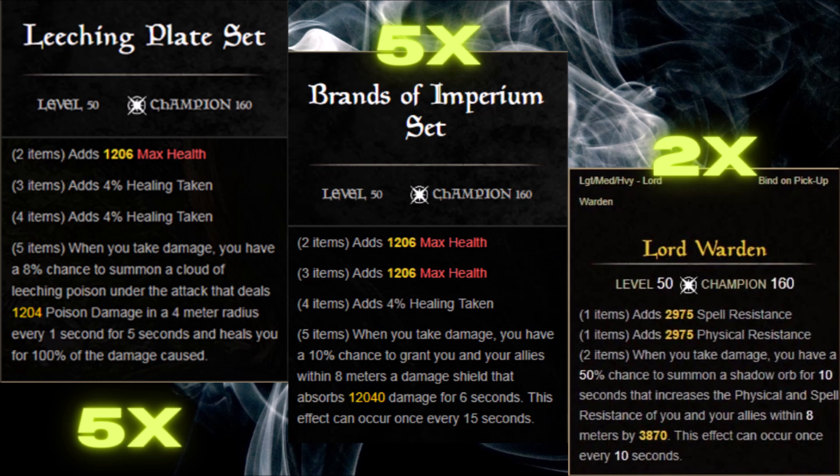And finally, we have the Lord Warden monster set, which permacasts a dark purplish shadow orb every 10 seconds that increases you and your team's physical and spell resistances. It's also nice because on top of the passive synergy it offers, it gives you a permanent 3k physical and spell resistance.